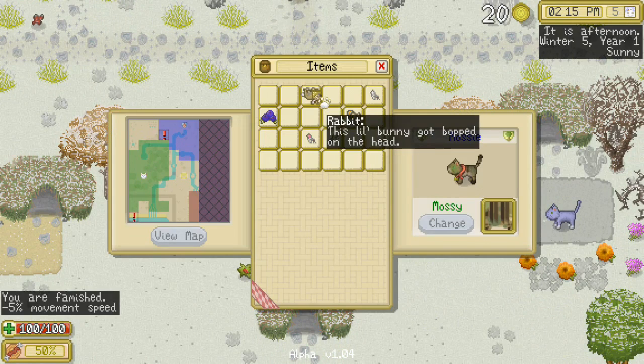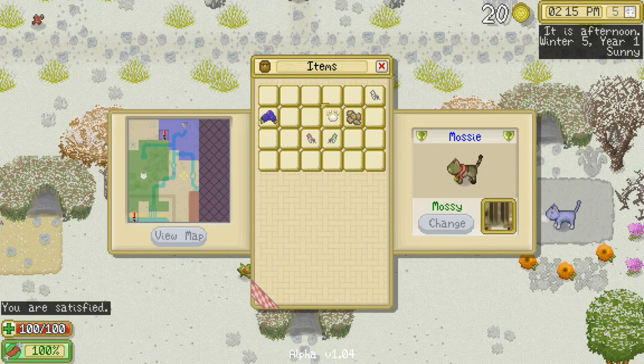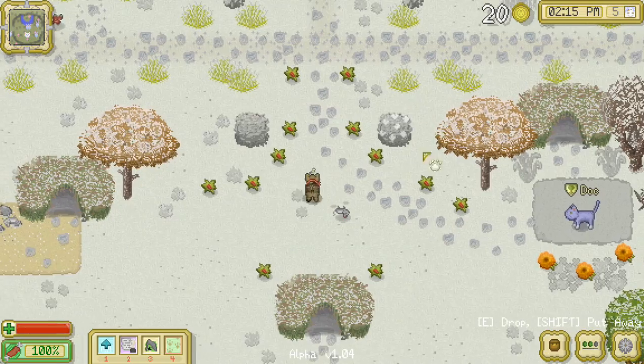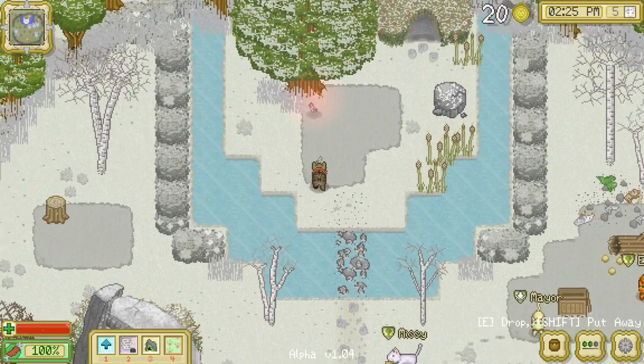I just think it'd be sort of a cute and fun idea. We're getting a little bit hungry so let's go ahead and eat that delicious bunny that we had, and then we can decorate with some of the glowing colors next to the mayor's tree.